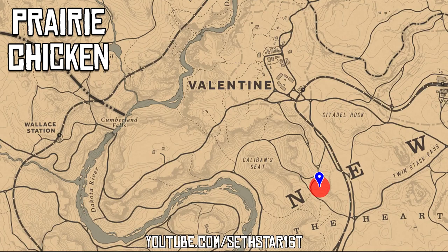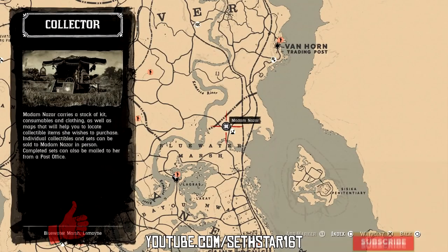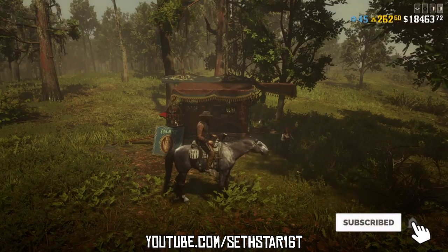Number 7: Prairie chicken skinned. My preferred hunting location for the day is just southeast of Caliban Seat. Ride or fast travel to La Grasse, head northeast, and rank up that outlaw pass through Madame Nazar.